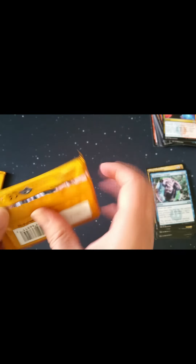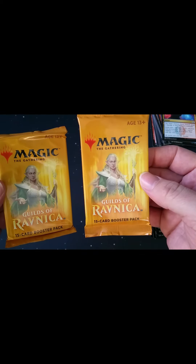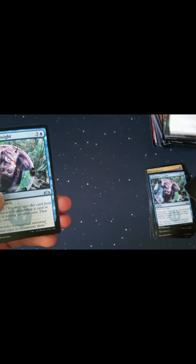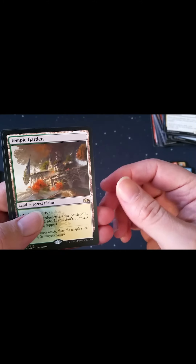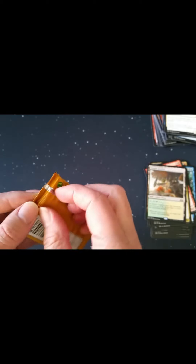Let's see what we have in the fresh packs and compare. They look the same other than being a bit squished. Alright, commons — everyone knows commons by now, pretty old set at this point. Chemister's Insight again, that looks familiar. Book Devourer — that's kind of cool. Rare is Temple Garden, a gate, and a token. Nothing too fancy there.